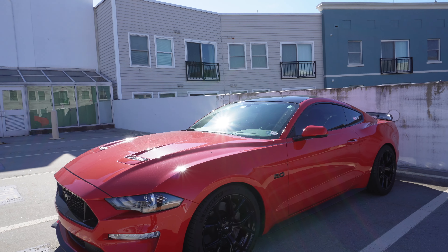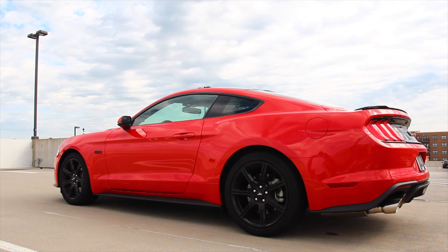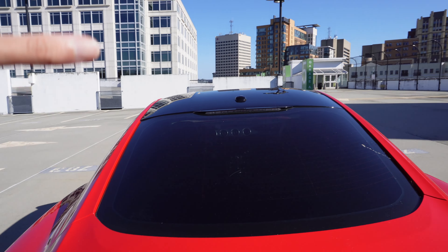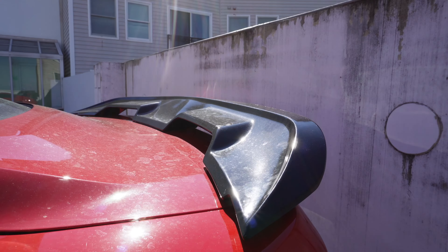The next mod we did is actually the tint, which I know is not really Mustang-specific, but it really got rid of the fishbowl look the stock car had. We went with 20% tint on the windshield, 20% on the sides, and also the back. If you have a black accent package with the blacked-out roof and a black spoiler, I think it's one of the best things you can do for your car. It completely transformed the look — the red and black together looks absolutely amazing.